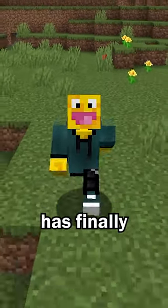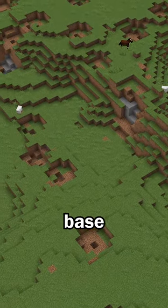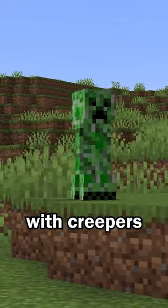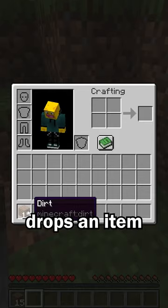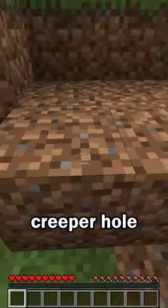One of the biggest issues in Minecraft has finally been fixed. If you've played in a world for long enough, the area around your base probably starts to look like this, with creeper holes everywhere. The problem with creepers is that when they explode, not every block that is exploded drops an item. This means that unless you have extra dirt, you can't fully refill the creeper hole.